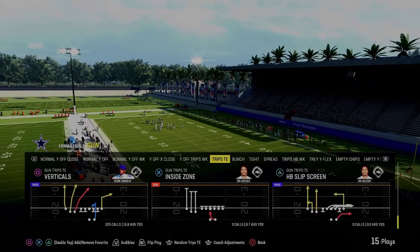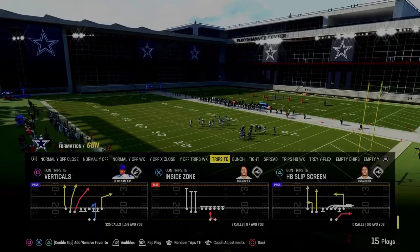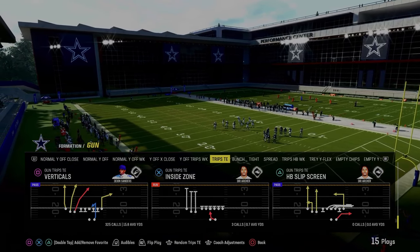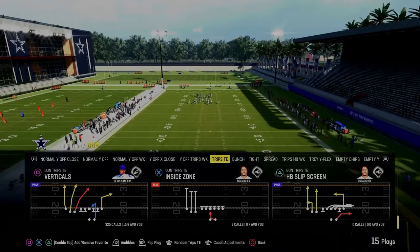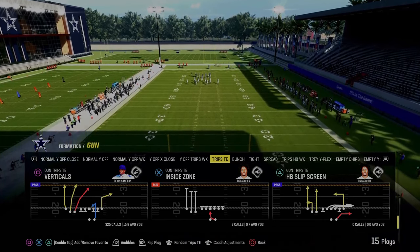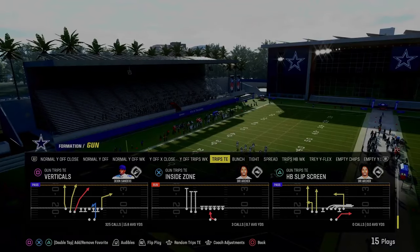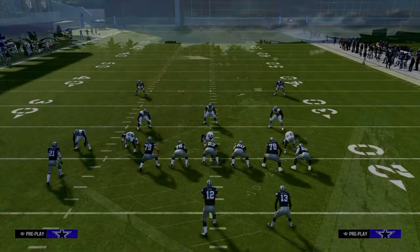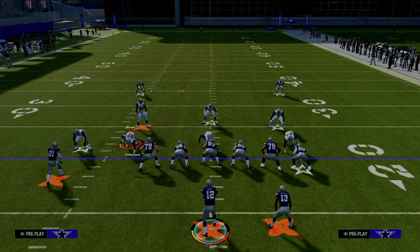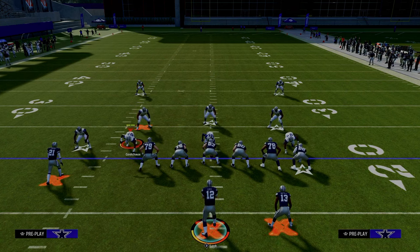The last play on the list is Verticals on a Trip Side In formation — you can find this in pretty much any trip side in playbook. The main thing you're looking for is the routes on the left. If you have a tight end apprentice, you can put a tight end apprentice corner out there as well. This play is absolutely incredible and so effective. If you're enjoying these tips and want access to full eBooks, join the Patreon for $10 and get access to all the eBooks and updates.